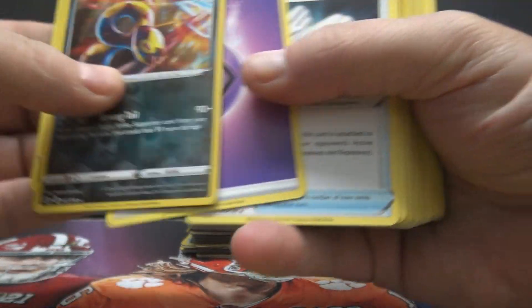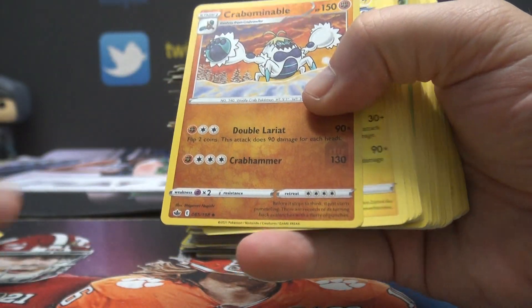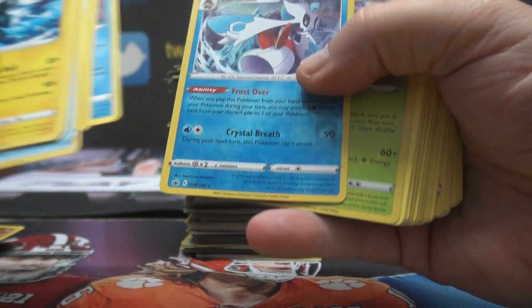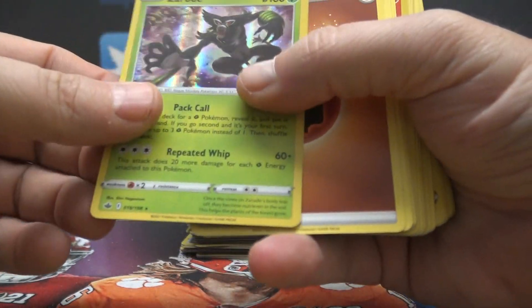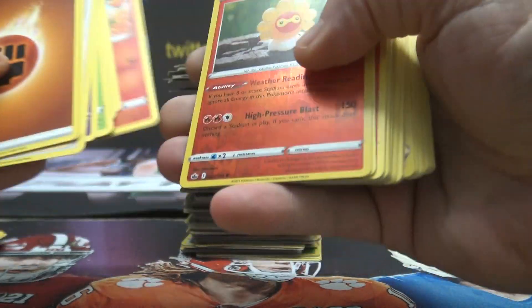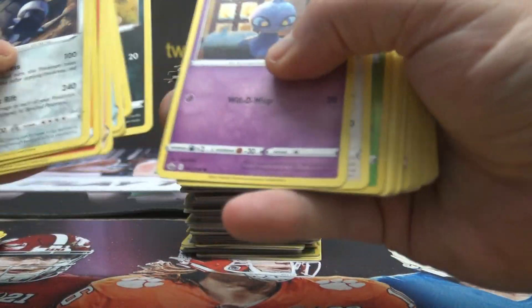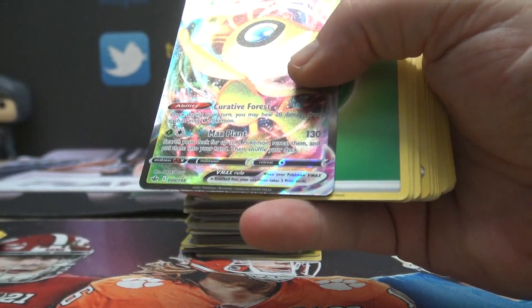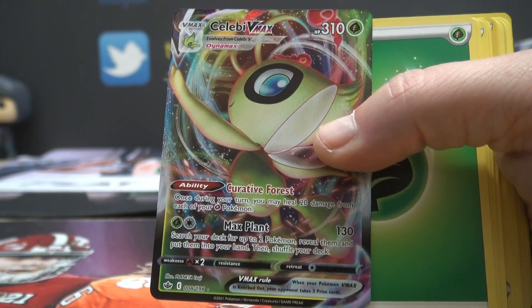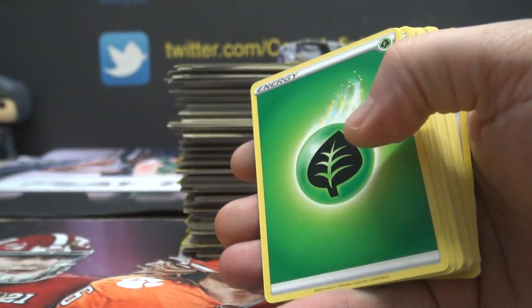Sviper. Crabominable Snowman. Frostloss Zorude. Cacheform. Deerling, Celebi VMAX. $19 for a beer? How many ounces? $60?